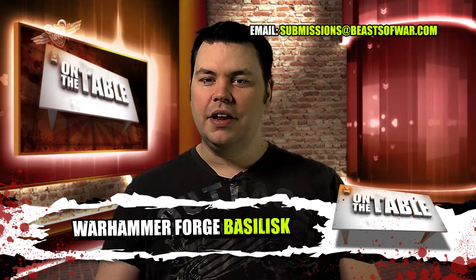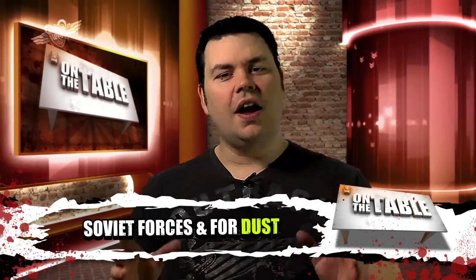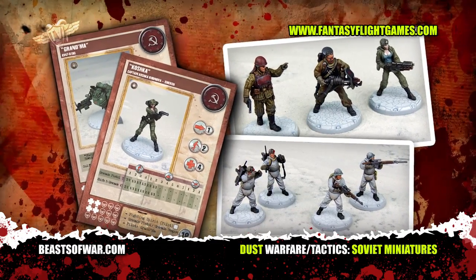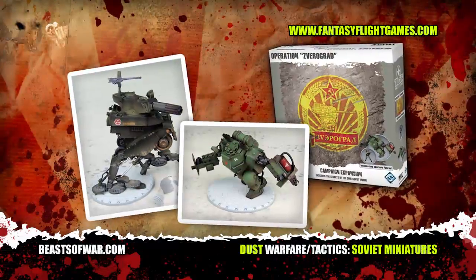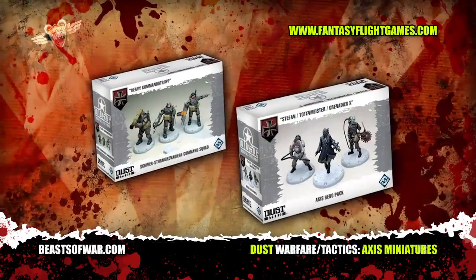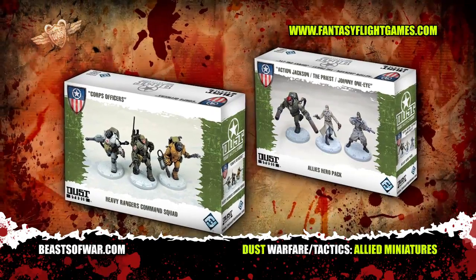The board game Dust Tactics and its new tabletop version Dust Warfare are about to get some Soviet blood added to the current Allied and Axis factions. The Soviets will come with their own mechanized walkers, troops, and command squad, and there are even some really cool Soviet heroes to give your troops some extra punch. Not to be outdone, the Axis and Allies have also received new boxes of command and hero models, perfect for holding the line against that new Red Army.